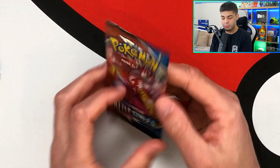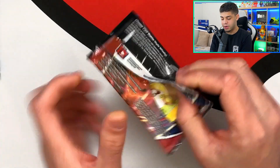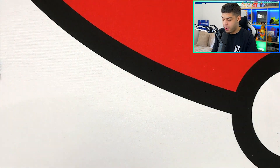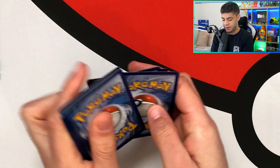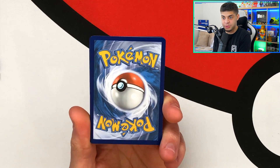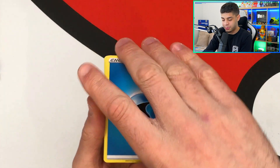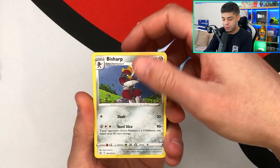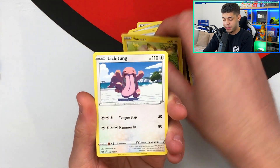Speaking of sleeving up, if you want 10% off be sure to check out Bulba Pro — use the discount code PokeDean — and also check out Pikashop for 10% off some Pokémon products. Links are in the description.